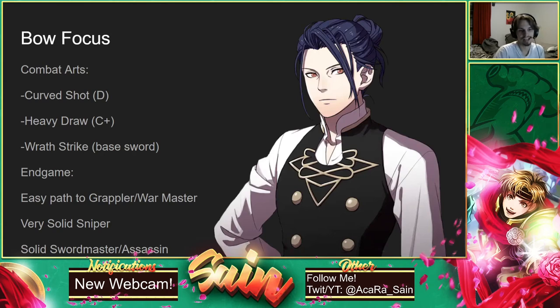He does have Wrath Strike at base, so you definitely want to keep his sword around. I personally in my playthrough have just been training his gauntlets up — he doesn't have any gauntlet combat arts super early on, but they do help him deal some good damage on player phase. Bows are super, super helpful for him.